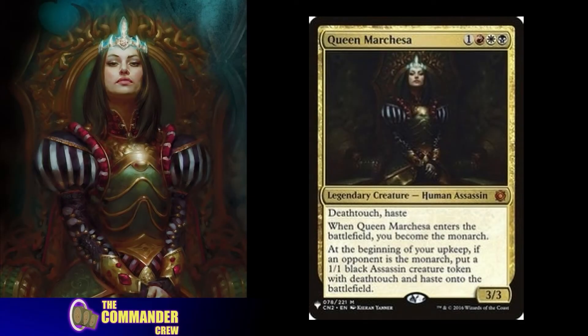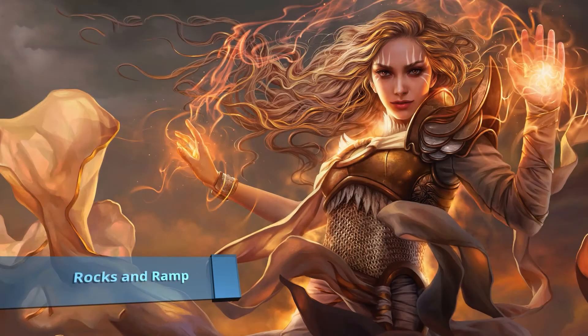Queen Marchesa is a 3/3 Human Assassin with deathtouch and haste. When she enters the battlefield, you become the monarch. At the beginning of your upkeep, if an opponent is the monarch, you put a 1/1 black assassin creature token with deathtouch and haste onto the battlefield. We could go the monarch route, but we're going curses. I've always been enticed by curses. By enchanting our opponents we can slow them down, and if the curses don't take over, we'll have an army to bring them down.